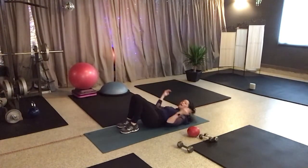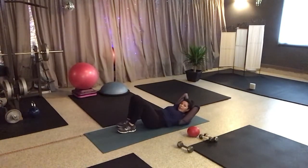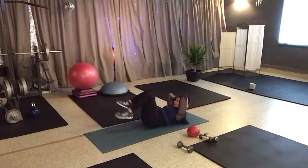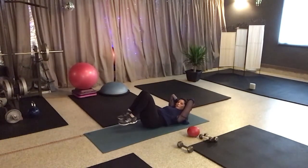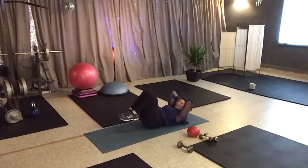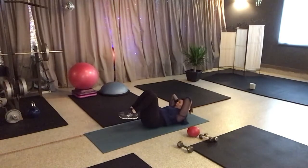These are called tiptoe crunches. So what I want you to do is cross your wrists but bring the hands behind the head — you're not pulling on the head. You're going to come into your up position. Now dangle your toes right above the floor and hold them right there and crunch. Sixteen of these. Three, four, five, six. You got ten to go, nine, eight, seven, six, five, four to go, three to go, last two, last one.